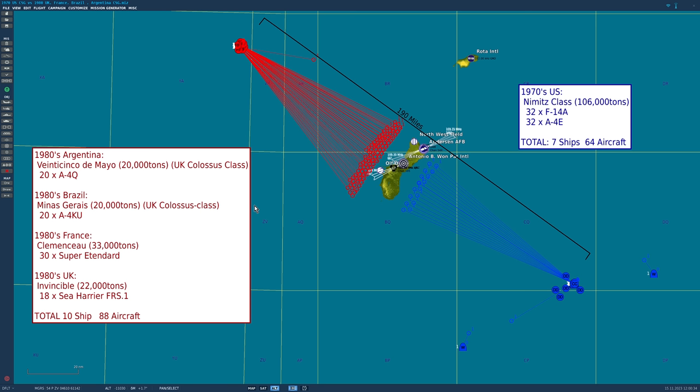So now we're on to the 1970s US carrier group versus another carrier group. That's a problem because there are lots of other 1970s carrier groups around the world but none that could stand up to a Nimitz class super carrier group. So instead we had to make an amalgamation: a US 1970s carrier group versus four 1980s carrier groups from around the world — Argentina, Brazil, France, and UK.